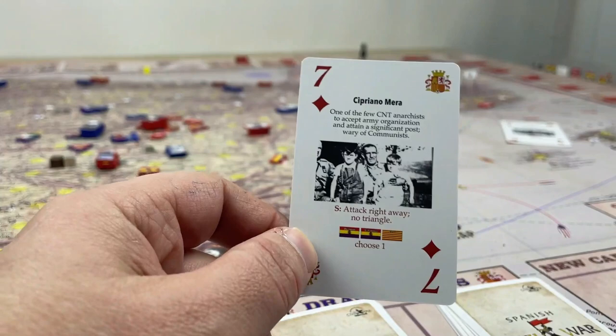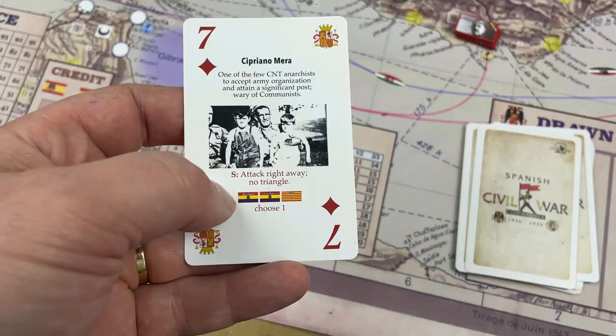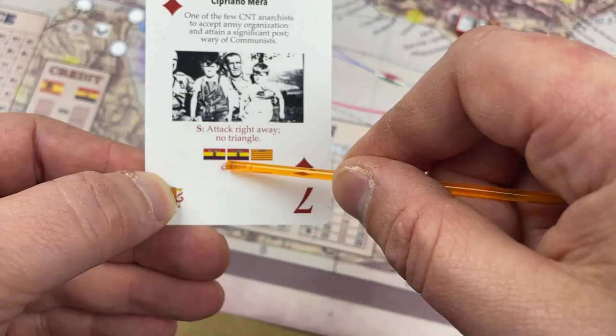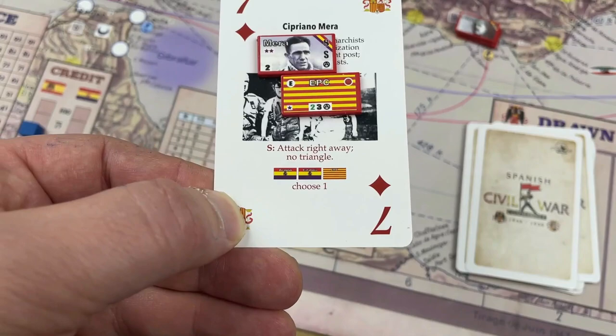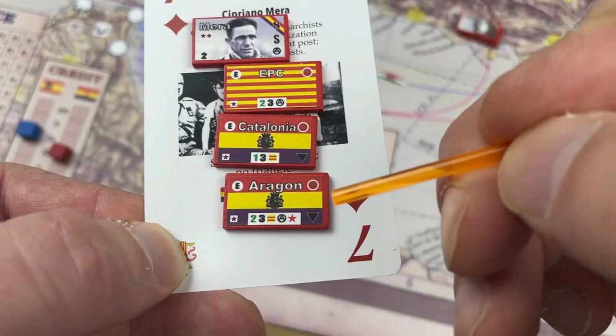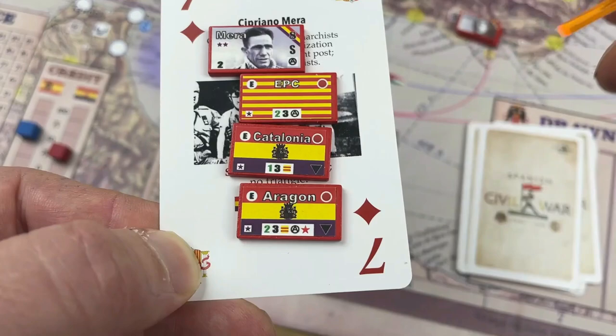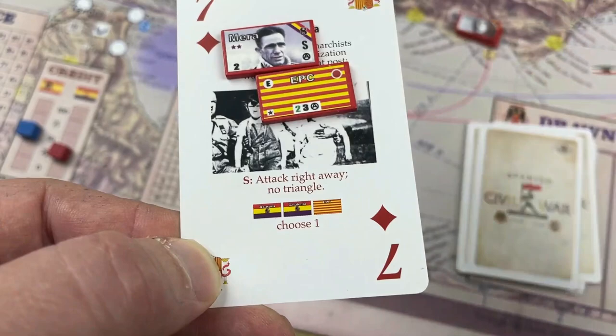Cipriano Mera is an important commander. He also has the speed quality that you can use — put it on his command and use that. Or, if you don't want to use his quality, you can choose any of these armies to deploy him with: the Catalonian Popular Army, the Army of Catalonia — armies of the East — or the Aragon Army. These are very valuable because they have a black triangle, which means when destroyed, they are taken out of the game completely and cannot be put on the calendar again. The only way for them to return is if activated by Mera's card.